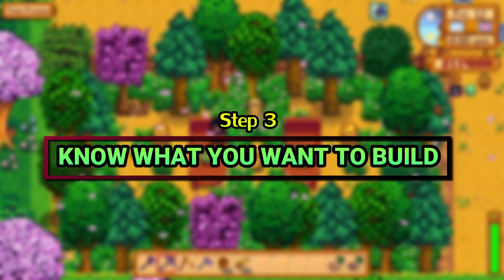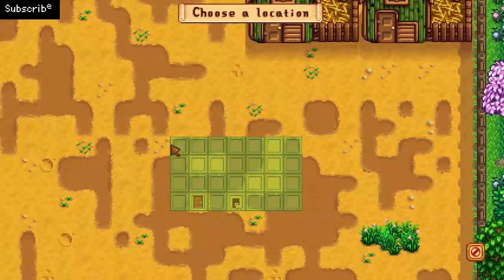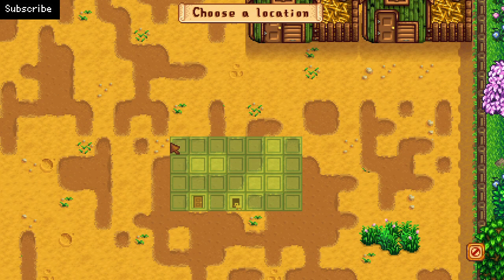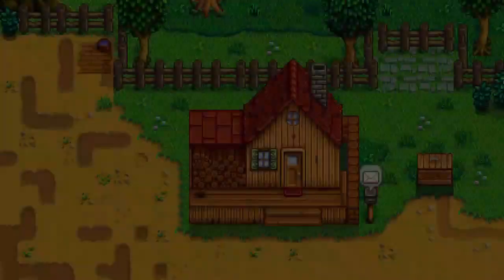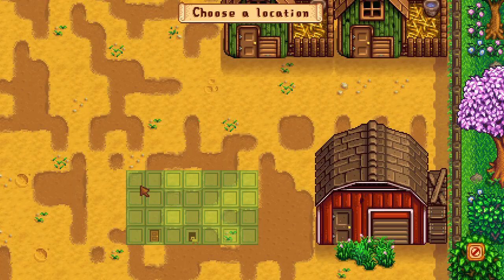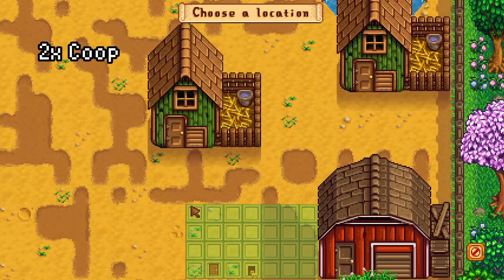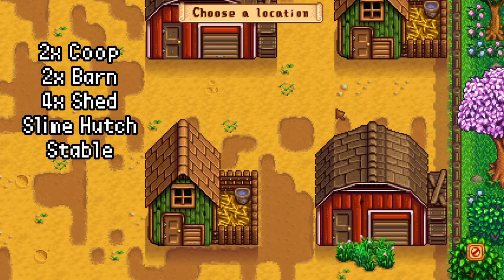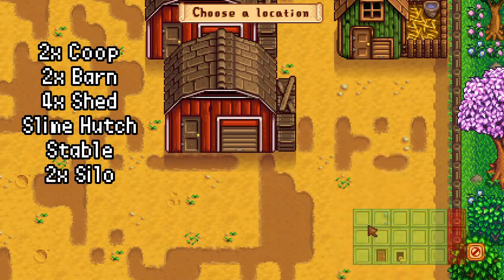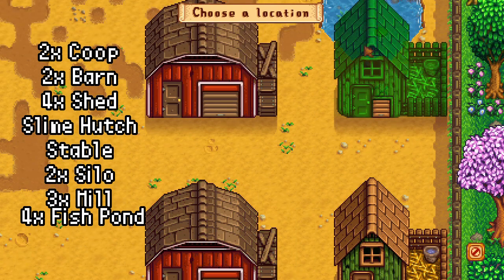Step 3: Know what you want to build. There are tons of buildings which are essential to have on your farm. I want you to always have a rough sketch of what you want to build. This way, you will never get lost while choosing what to build. For example, on this farm I want to construct two coops, two barns, four sheds, a slime hutch, a stable, two silos, three mills. And how can we forget about the most useful and important thing? The well.